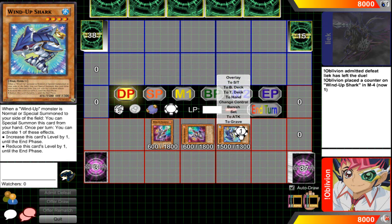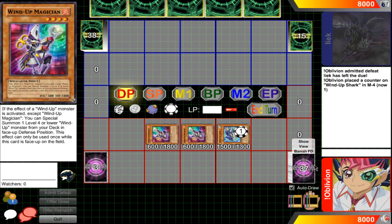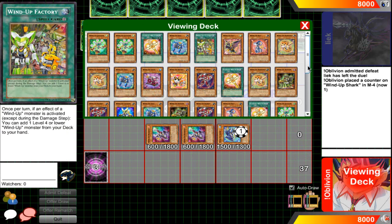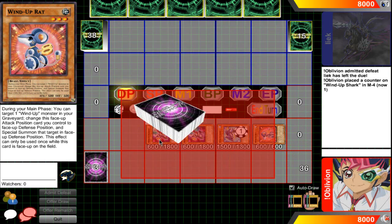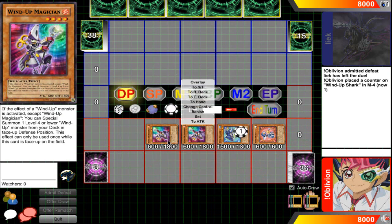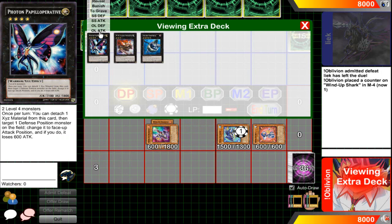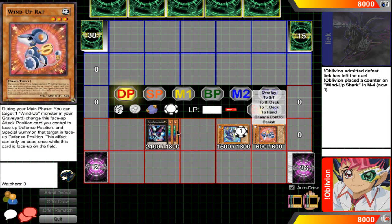Now you activate Wind-Up Shark's effect to make it level three. The first Wind-Up Magician has used its effect, and you go and special summon Wind-Up Rat. By the way, this isn't a full Wind-Up deck showcase — you only need these two cards to start, and I just added what you need for the combo. The Rat is special summoned in defense position as Magician requires. These two have now used their effects on the field, so you overlay them into Photon Papilloperative.